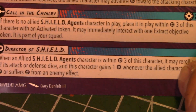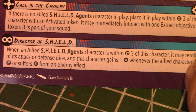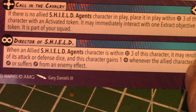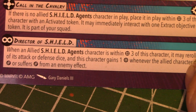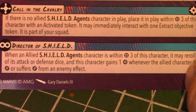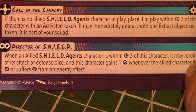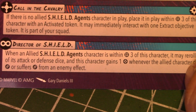Then we have Director of Shield: when allied Shield Agents characters are within three of this character, you may reroll one of their attack or defense dice. Fury also gains one power whenever the allied character deals or suffers damage. It's a great way of powering up Fury. I like to put my grunts out early on — even if they take an attack or two, it gives Fury a little extra power without using a lot of resources.